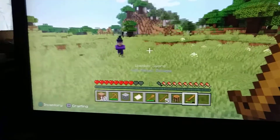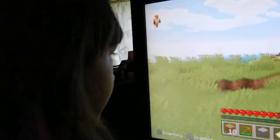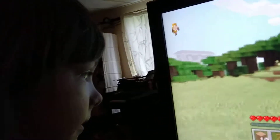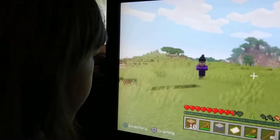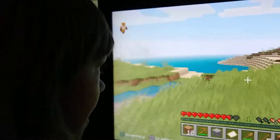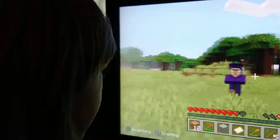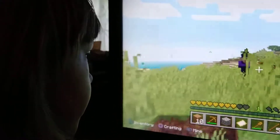A witch is a mob — it's like a sorcerer that spawns in strange structures and swamps. Right now I'm not in a swamp biome, so I'm not sure why she's here. They only spawn at nighttime and they like to throw bad potions around. Potions are in the game and you can make them yourself, but witches use them heavily.